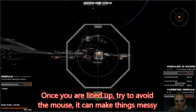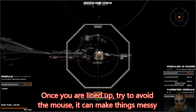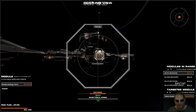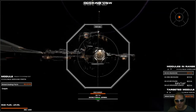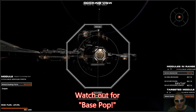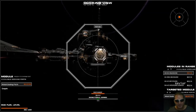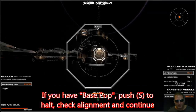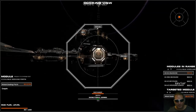The other thing that can happen when you have a larger base: about now when you're close, you think everything looks wonderful and all of a sudden everything jumps completely out of position. It has something to do with the game loading all those modules at once.